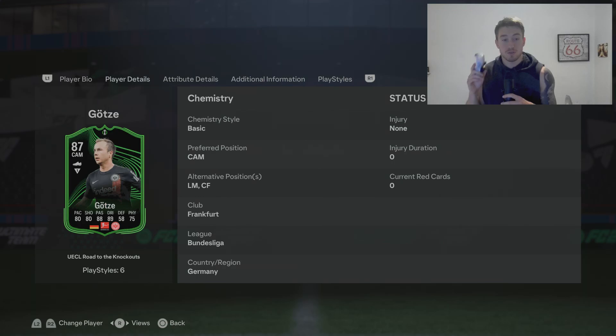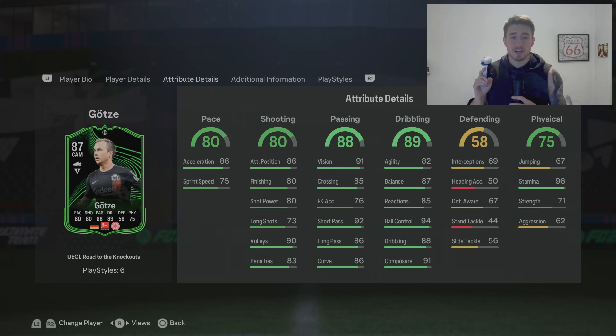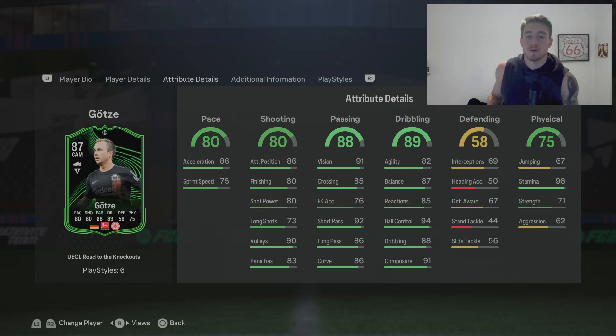Let's get into the alternative positions and in-game stats. You can play CAM, left mid, or centre forward. 80 pace, 86 acceleration — very nice of course. 80 shooting, pretty standard, with 90 volleys standing out as a weird one, and 86 attack positioning as well. 88 passing with 92 short pass, 86 long pass, 86 curve — really nice passing.